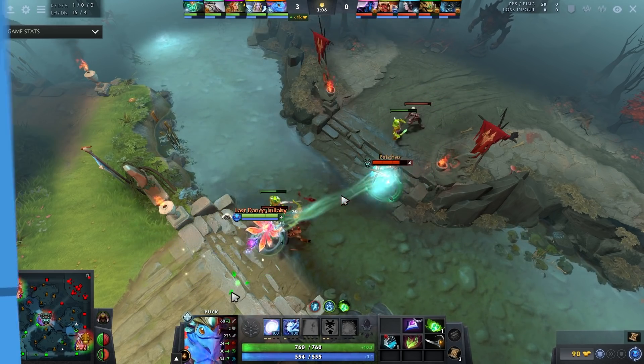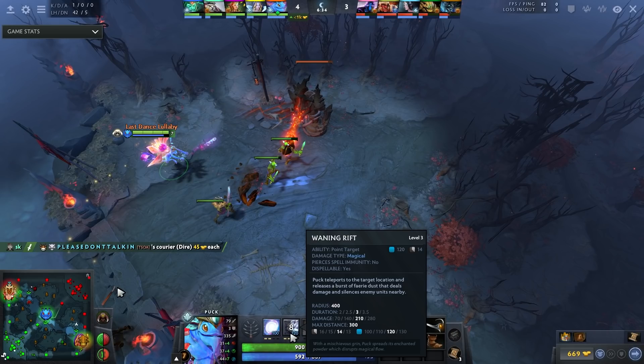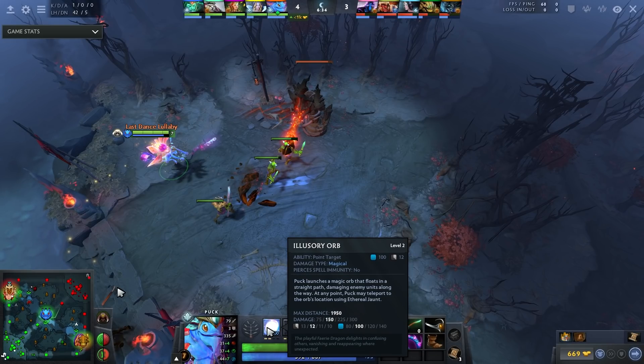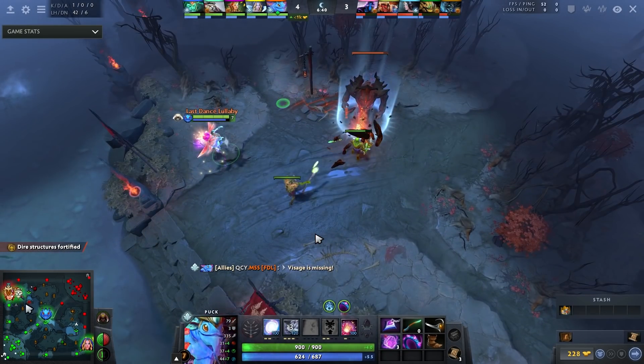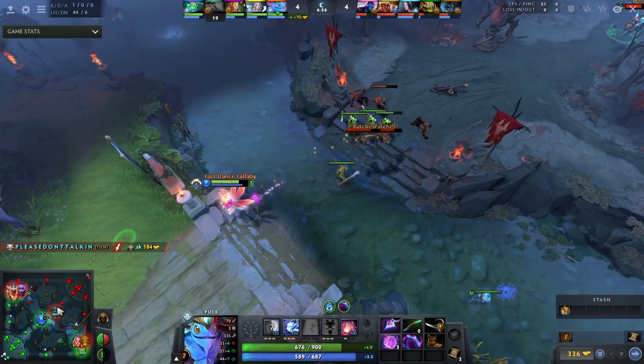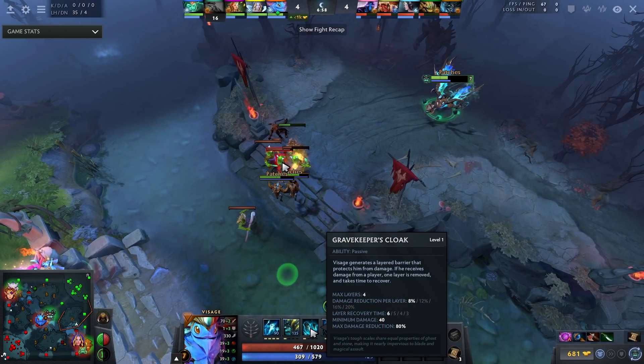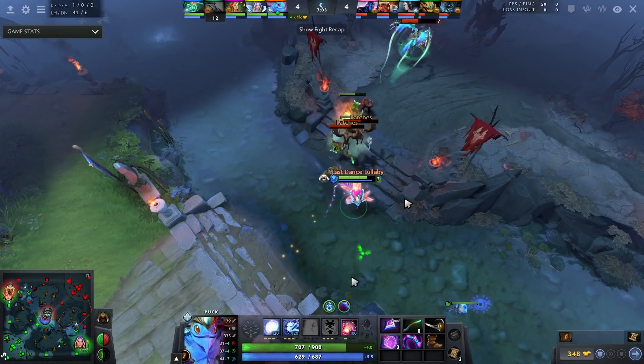He ends up maxing out his W — Waning Rift. The value is largely because of the silence it provides. Having almost a 3.5-second silence is very valuable for killing people. Also, when you max Waning Rift first, it puts the cooldowns of Waning Rift and Illusory Orb close to the same, which allows you to combo them consistently. He has yet to gank — no single gank — because it's hard to kill Visage: Visage has Gravekeeper's Cloak, which blocks his magical damage nukes.